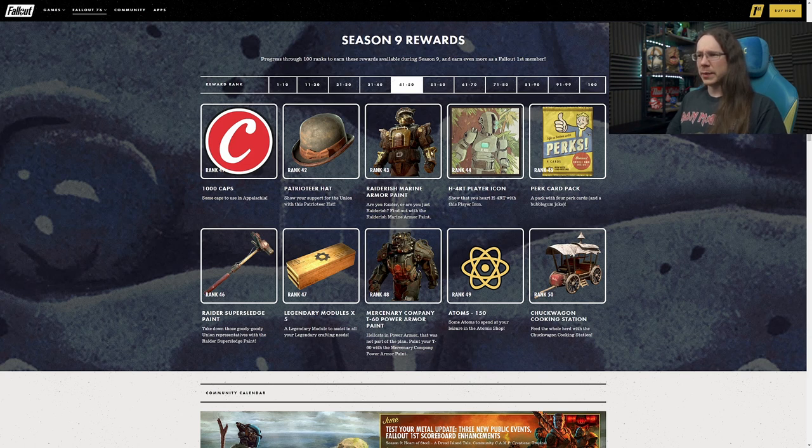We have the Raider-ish marine armour paint as well - for those who want to stick some gold on their marine armour. The hearts player icon for the assaultron bodyguard theme at Rank 44. Perk card pack at 45. At Rank 46 weapon skins start to arrive - the Raider super sledge paint, which keeps the vibe of the other Raider stuff. Not a big fan of super sledge paints in general as the super sledge doesn't show off paints particularly well.